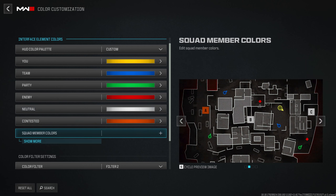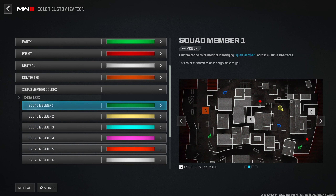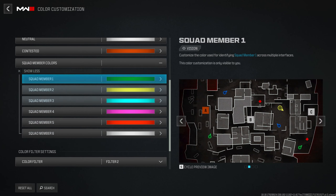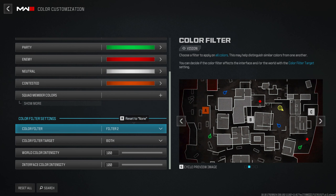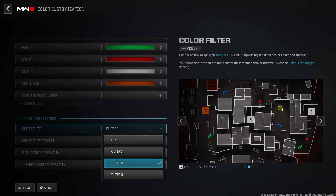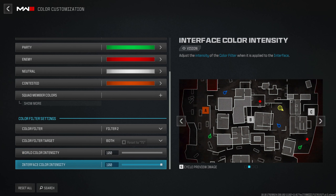You can also change your squad member colors, but if you're in quads and you say 'hey green, go do this,' the color might be different on your end versus theirs — so leave squad colors on default. For Color Filter, there are three different filters that apply over the game and menus. Filter 2 makes it a bit more orange and red, and I found it looks really nice, so that's what I use — Target on both at 100%.